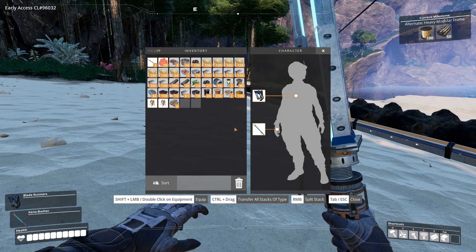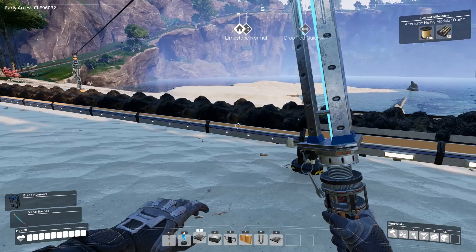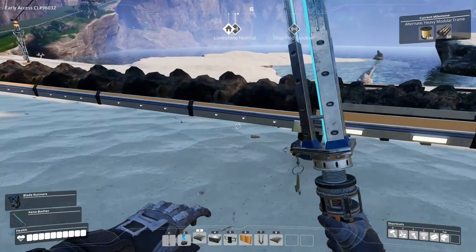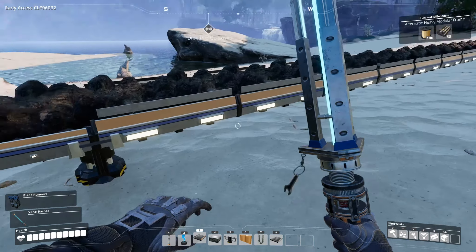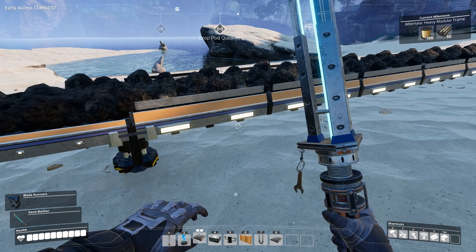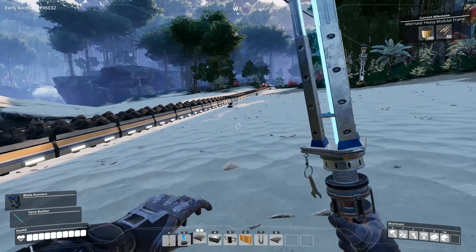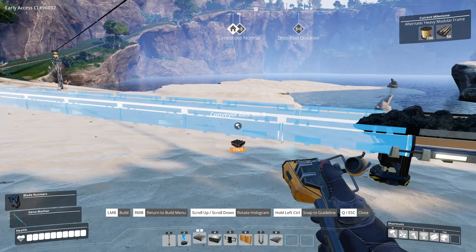Do I keep picking up coal? 120 - maybe I do keep picking up coal. And there's a slight difference in the belt model - the Mark 1 is three lights, the Mark 2 is one light, and the Mark 3 is two lights. Aside from my personal preference for that to be one, two, then three, we can just replace these quite easily. So I'll see you back at the base once I've run back up there.